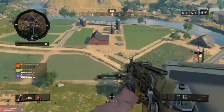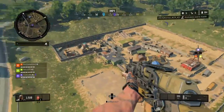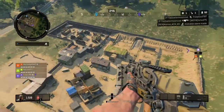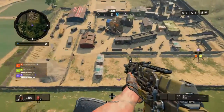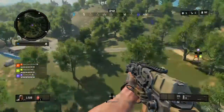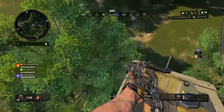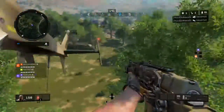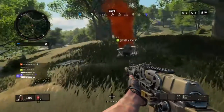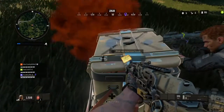I did a video similar to this a week or two ago showing how to unlock Ajax in Blackout. In this video I'm going to show how to unlock Torque in Blackout. For those who don't know, Torque is the specialist in multiplayer who puts up razor barbed wire as well as a barricade, basically cutting off sections of the map. To unlock Torque, first you have to find a supply drop.